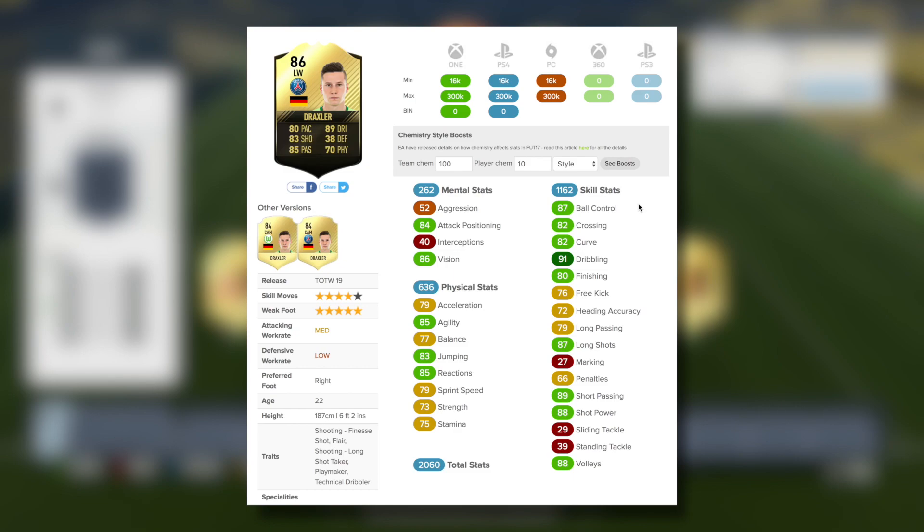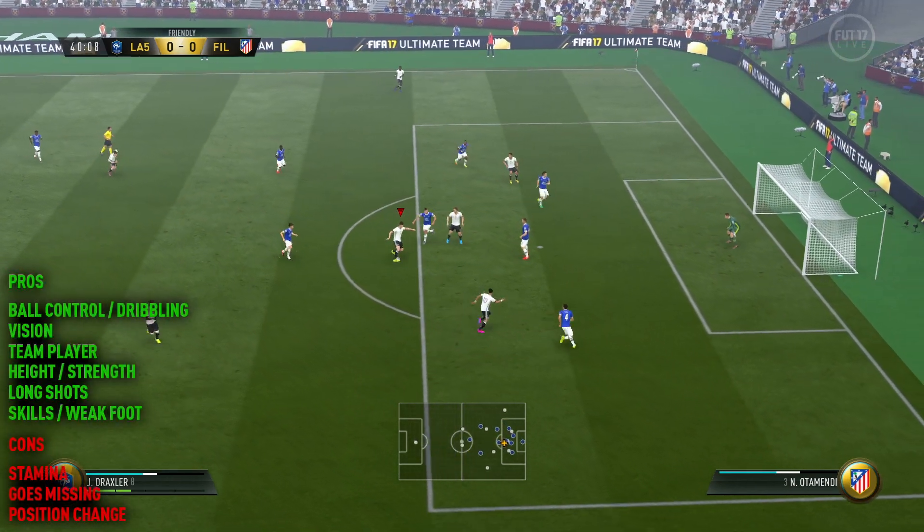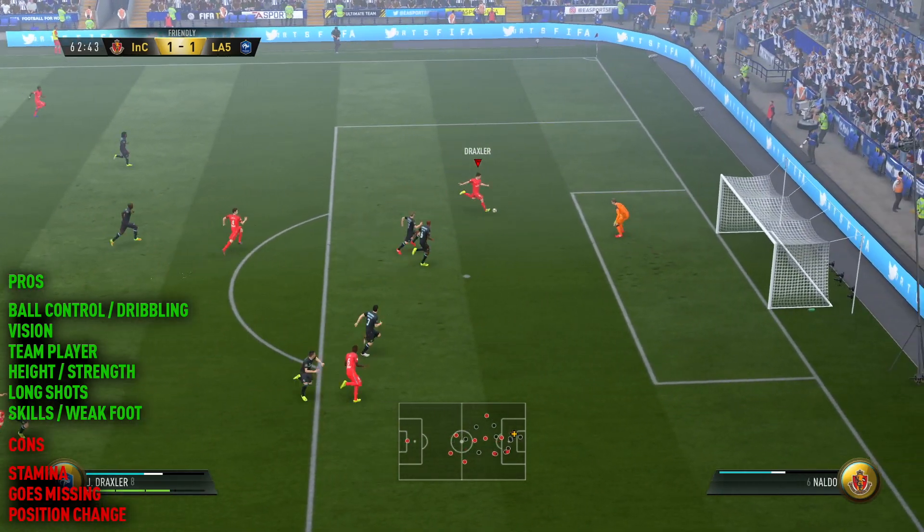Looking at Draxler's in-game stats, some of them look really good, but a couple look not so great. Stamina and strength I see there — not too amazing. These stats can be boosted if you use the basic chemistry style and play him on full chemistry. I went with the engine chemistry style, which has been my favourite lately, simply because it boosts the agility and balance of a player. With Draxler it brings him up to nearly 90 in both stats, which is very usable. It also increases his dribbling and passing, which is great since as a left-sided player I'll want him threading balls through to my main striker.